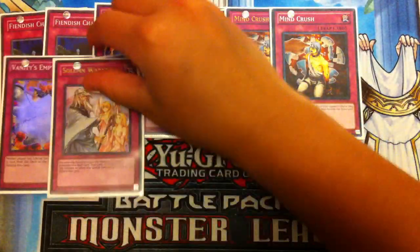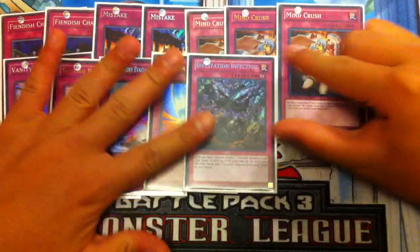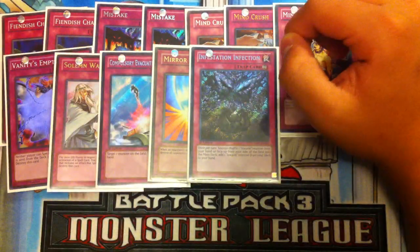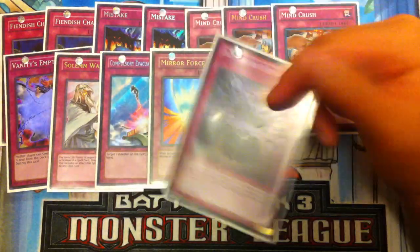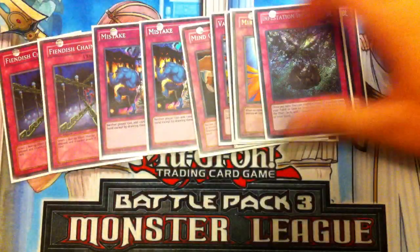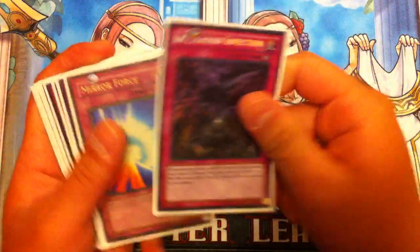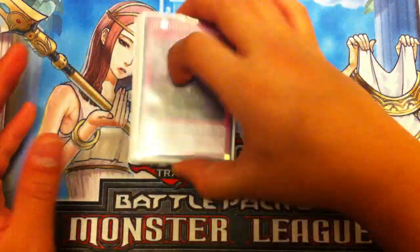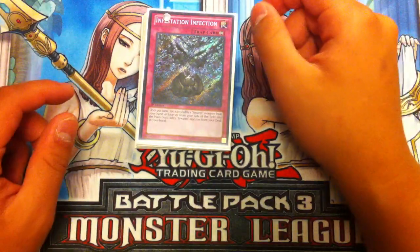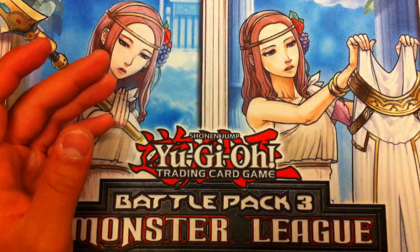For our one-ofs, you play one Vanity's Emptiness, one Solemn Warning, one Compulsory Evacuation Device, one Mirror Force, and last but not least, one Infestation Infection for your Evilswarm searches. It also helps you add Kerykeion to your hand as fast as possible. This card is accessible as long as you have Ophion on board with materials.